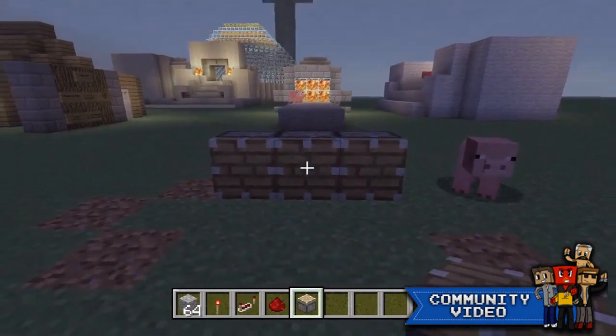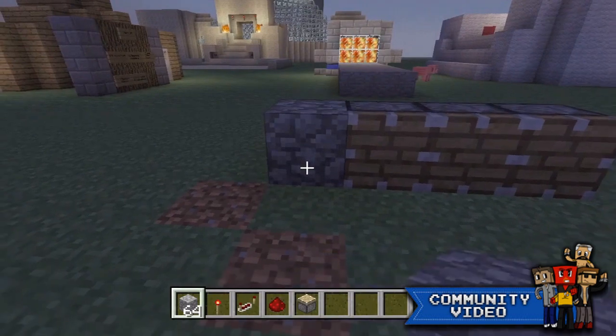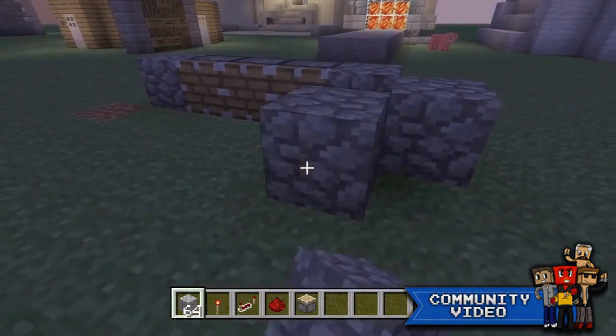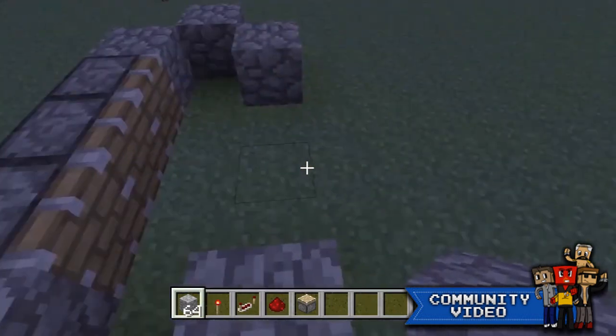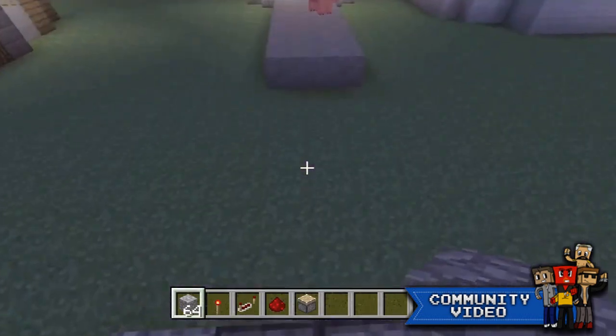What you're gonna do is start off with the pistons - put the three pistons down in a row like this. Once you have that, put a cobblestone here, cobblestone here, and make a little arch like this. When you have that, fill this in because you'll need that later.